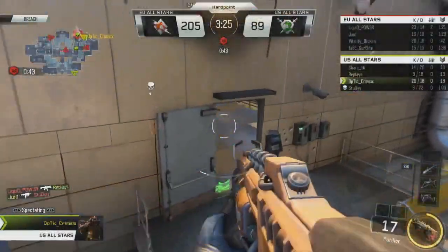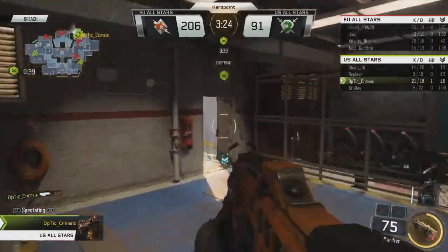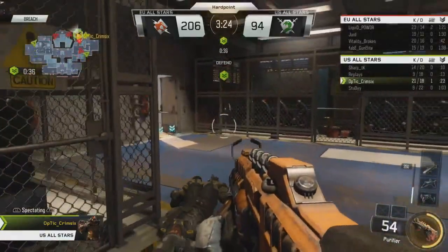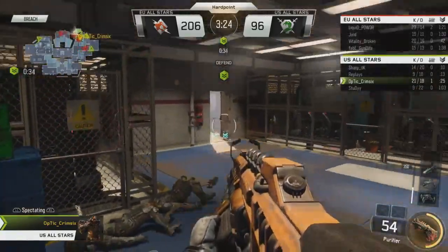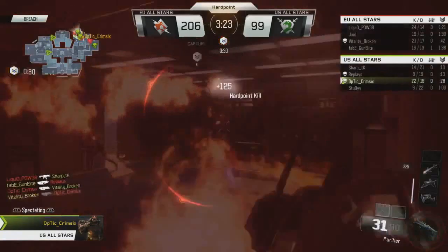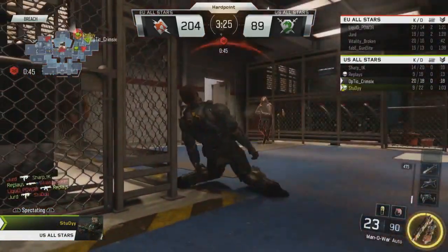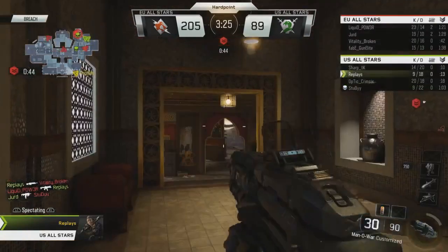You can hold the trigger down until your power bar is gone and basically engulf everybody and incinerate them. It literally looks like as soon as the flames touch them, they're dead. Now you're seeing on the screen — this is actually Crim Six playing yesterday. He gets in the hard point, goes up against another guy with the same Purifier, and they just toast each other. Absolutely insane — I'll show it to you again in slow motion.